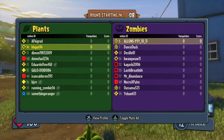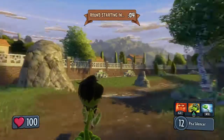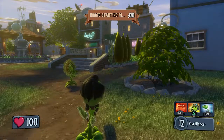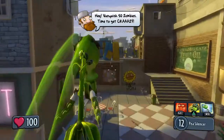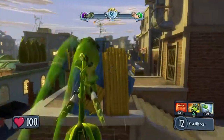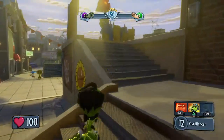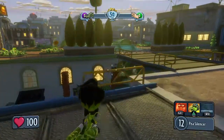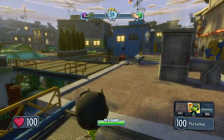We're on the Plants side this time and I picked one of my favorite characters, which is Agent P. The reason I like this character is because he has such a powerful shot and you get bonus damage on critical hits to the head. You get 12 shots before you have to reload. The only downside is he only has 100 health as opposed to the standard 125, so you gotta be careful — you don't want to take a lot of damage quickly.